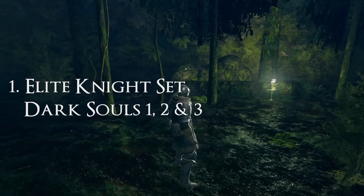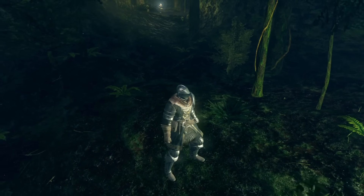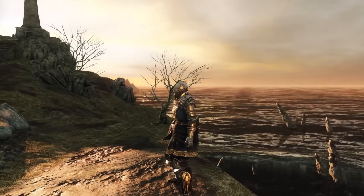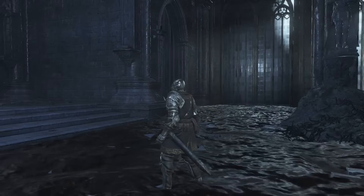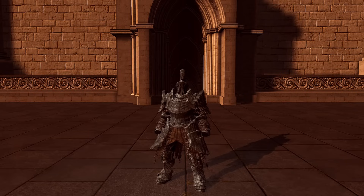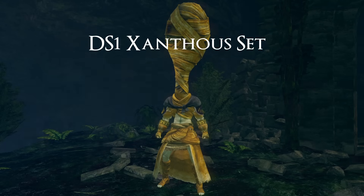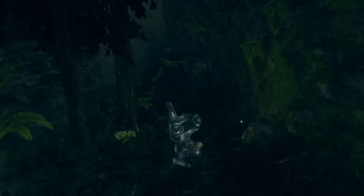I had a good old think about what might make for the best set to start off with, but when looking at my big list and my eyes glazed over the words Elite Knight Set, I knew I had my answer. As well as it looking really, really slick, a special aspect of the Elite Knight Set is that it's one of, I believe, only 4 sets to appear in all 3 Dark Souls games, with the others being the Catarina, Dark and Havel sets. The Knights and Xanthus sets also appear in all 3 games, but their designs were changed fairly significantly for Dark Souls 3, and so they do not quite count.